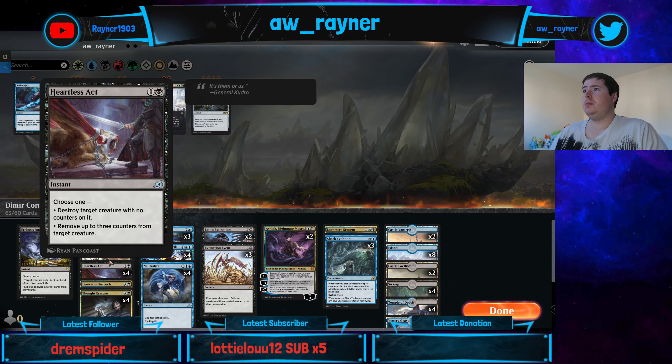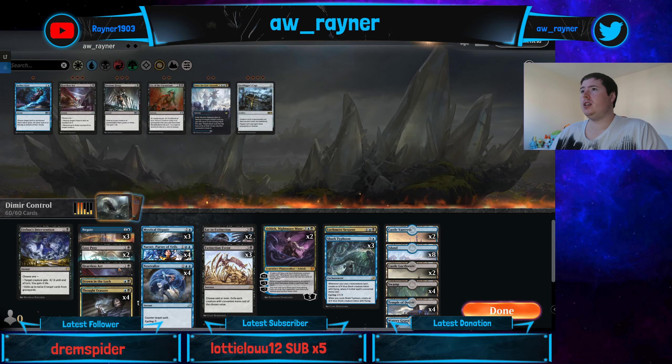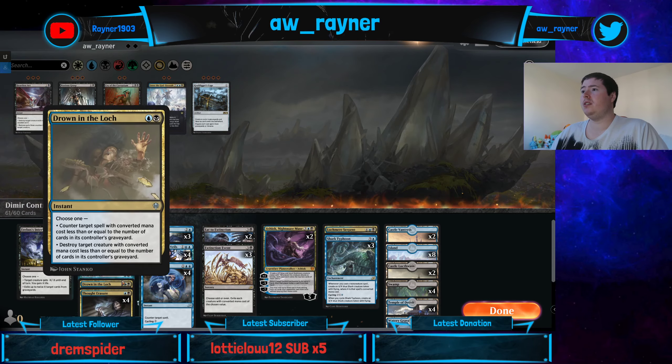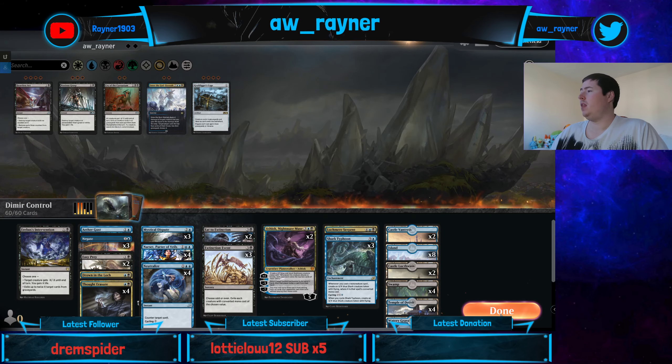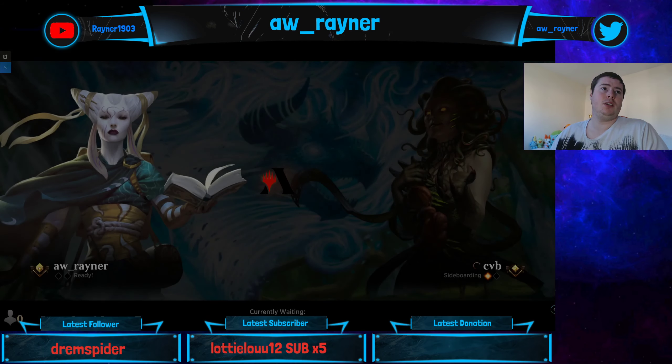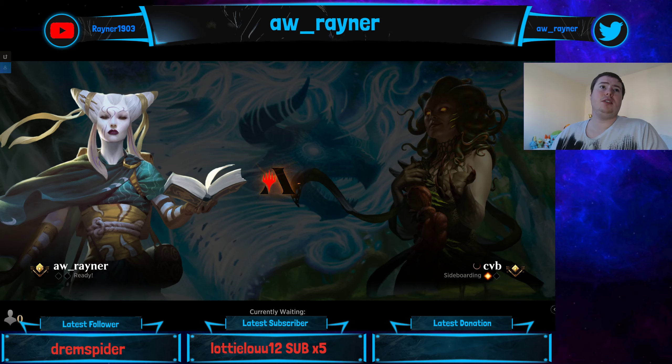We just want some disputes and probably don't want the heartless acts. I can't really bring anything else, so I guess Aether Gust is fine as well. How many lands does this deck have? This stupid overlay doesn't work when you're not in the actual game, and untapped doesn't show anything either. I can't see my deck list until we're in the game.